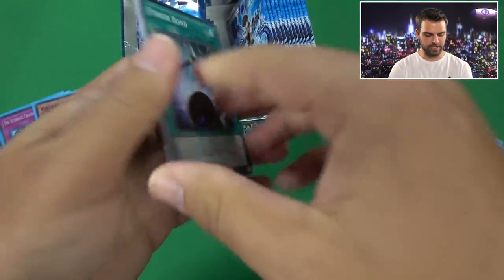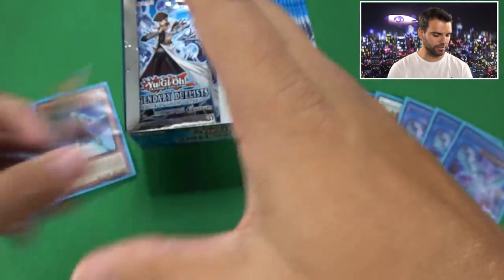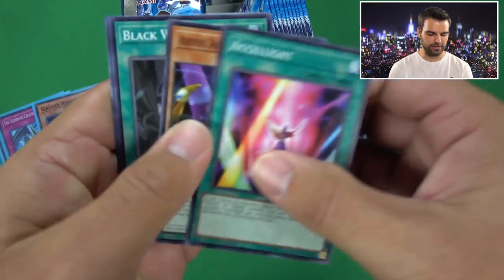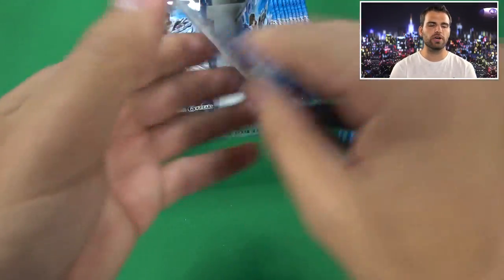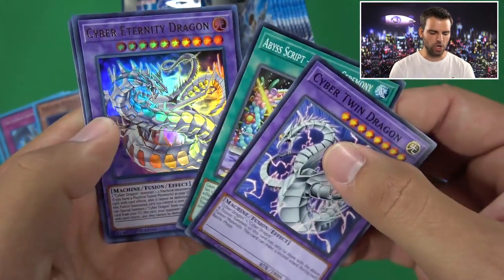I wish they had Ultimates - I miss Ultimates. Power Bond and Photon Thrasher. Let's see if I can show you guys all the Ultras in the set, that's our goal. Please post in the comments below and let everyone know your thoughts on the set - do you think it's one of the better Legendary Duelist sets?